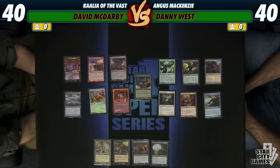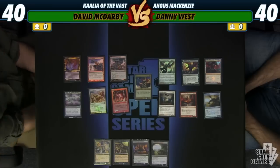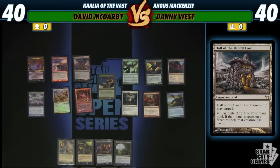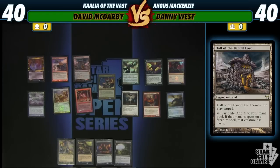For Kalia, you want to be hitting with her as early as possible, so I've got a lot of cygnets and stuff. You also have ways to give her haste — Godo's old stomping grounds, Hall of the Bandit Lord, gives her haste. I'm a black-red deck, I don't care about my life really. And then we have Anger — I can entomb for him, to have a mountain out, to give my guys haste, or just maybe have him out there and attack.